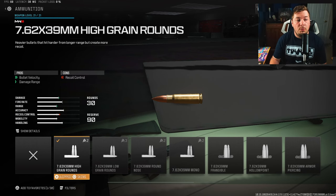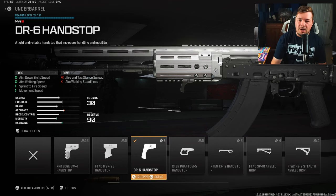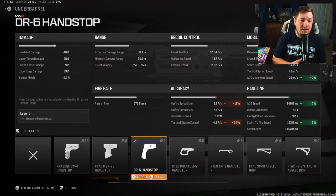For ammunition, I'm going with high grain rounds to increase both bullet velocity and damage range — since we can't run a barrel on this weapon, this is the only way to do it. It gives 15% to damage range and 15% to bullet velocity. We're not sacrificing anything to vertical recoil control, just a little to horizontal and gun kick, but that's still nothing. For under barrel, the DR6 Hand Stop speeds things up with ADS, aim walking, sprint-to-fire, and movement speed — 7% ADS, 8% sprint-to-fire.